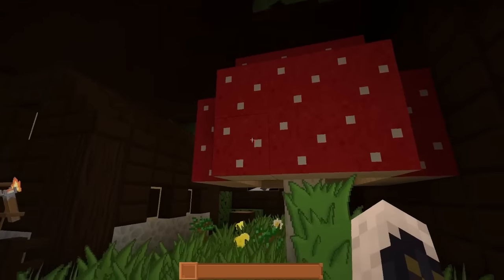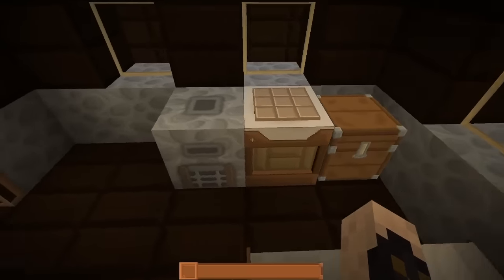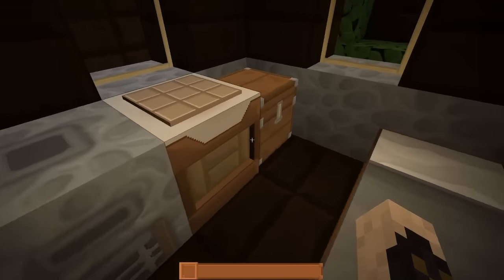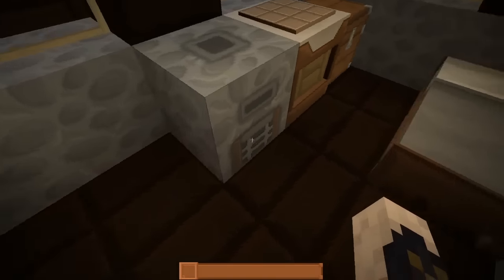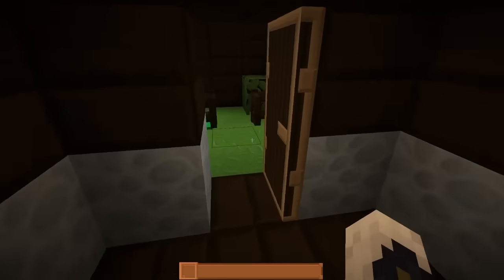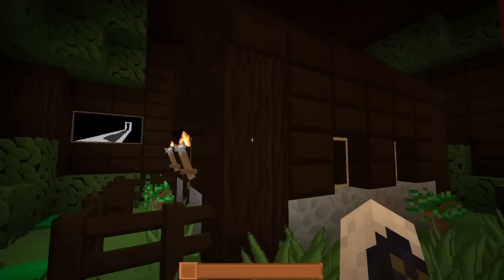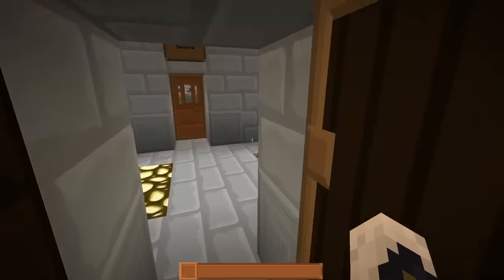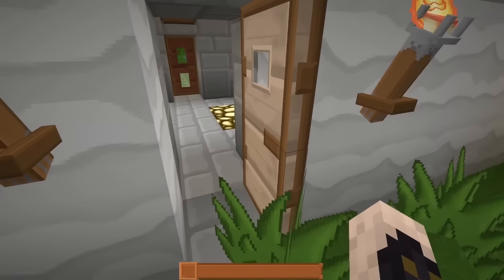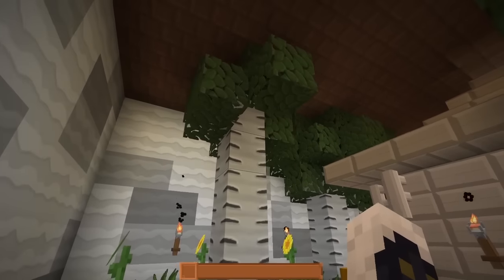It looks like we don't have a custom mushroom yet. The crafting table is definitely popping out — it's nice and 3D. It would be really nice to see the forge do that too. This is all the dark oak you're going to find in the game. Into the birch forest — some nice doors. I like the fact that they're all complete, all nice and done.